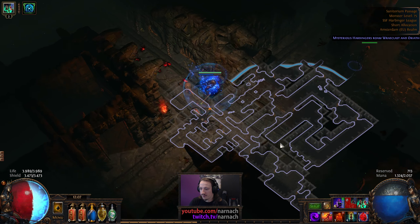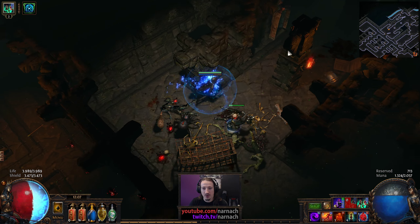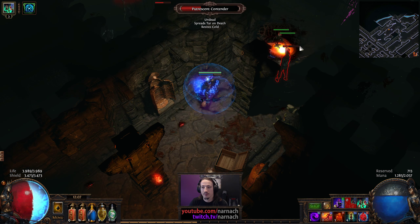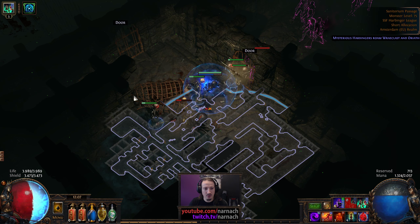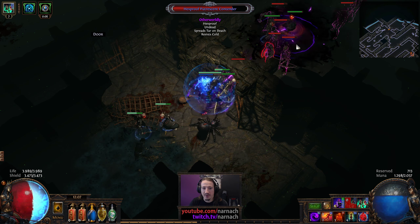Okay, so the exit is going to be somewhere in the top right over here. We started in the bottom right, so I suspect Argus is going to be in the top left. That would give it the most space for the arena.